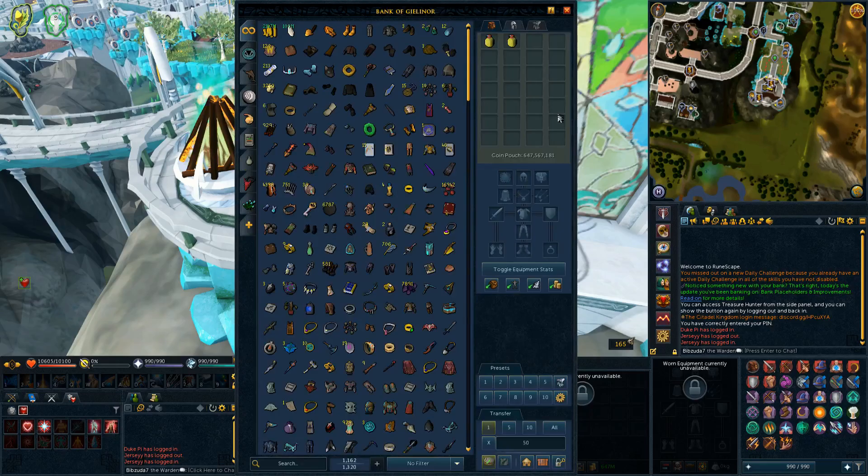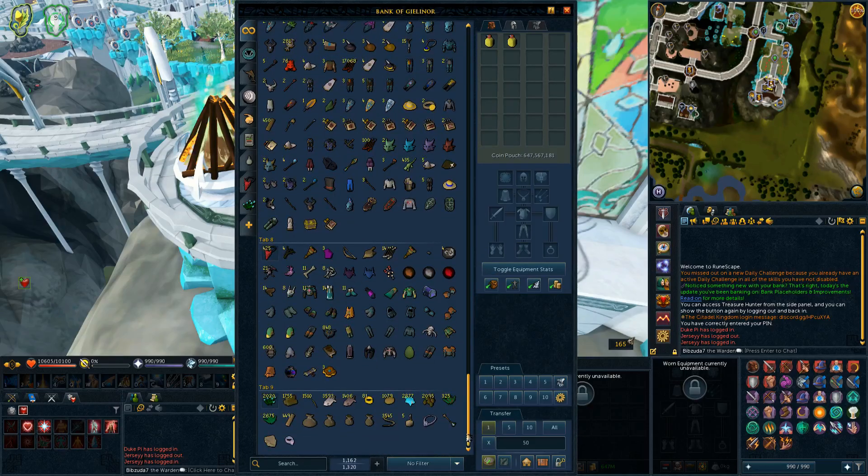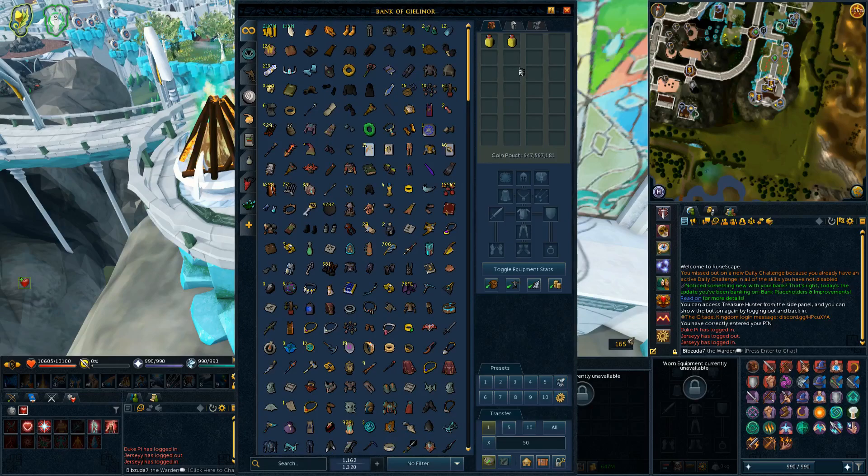They've also optimized the bank a whole ton. You can scroll extremely quickly with no item loading or anything like that — it's just immediately there. That was something annoying with the old bank: as you scrolled, things would pop in slowly. They've made the bank overall a much smoother experience and optimized a lot of the underlying code, stuff you might not even see visually.